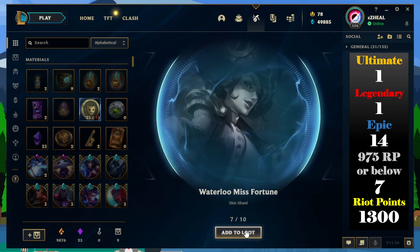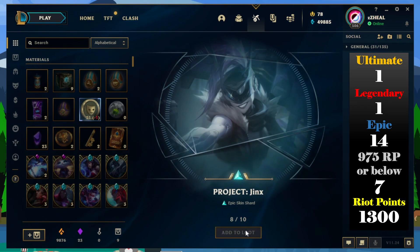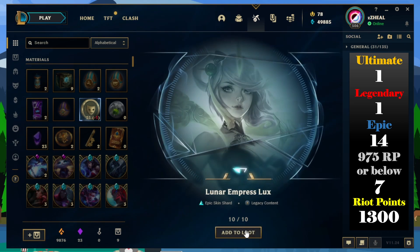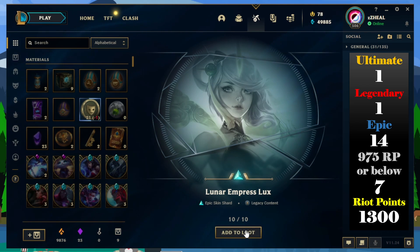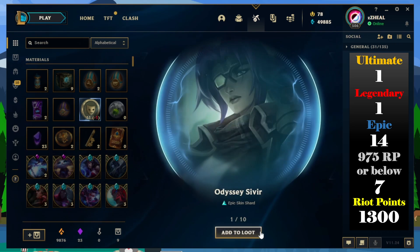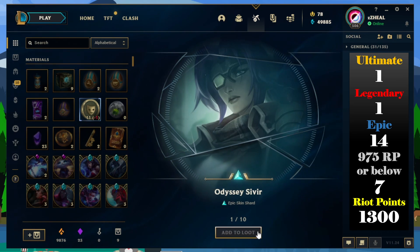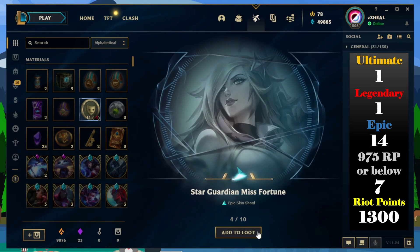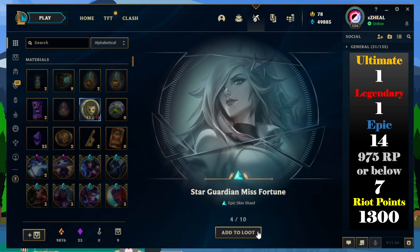Oddly enough they're really decent — very few ones are bad. Okay this one's bad. Very nice. And the DJ Sona, Odyssey Sivir, G Camille... Nice. I think this is the best Miss Fortune skin in my opinion, even better than her ultimate skin — I really don't like her ultimate skin.